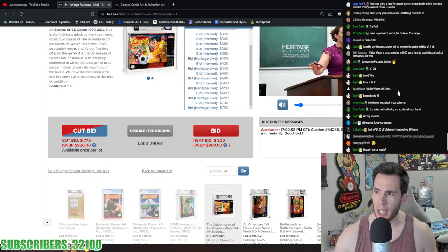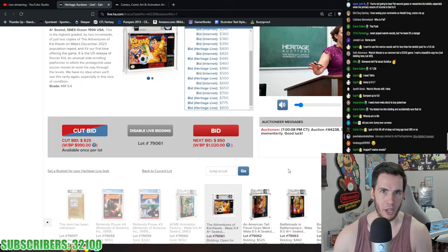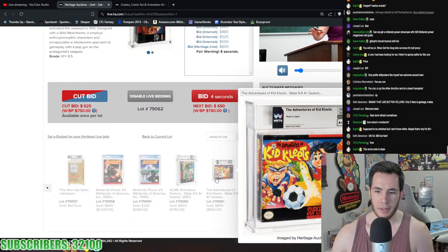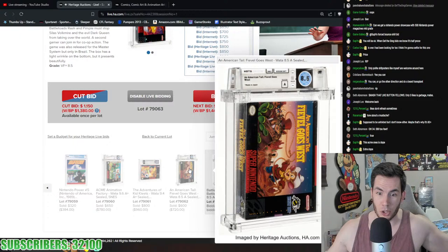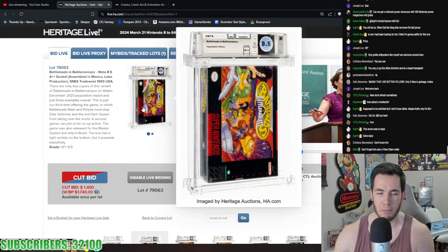Pat the NES Punk is a freaking video game YouTube icon — I'm baffled someone in chat doesn't know who he is. Do you know the Angry Video Game Nerd? Pat and him were like the A and B back in the day. Adventures of Kid Cleats 9.4 A+ — insanely rare — for $960. Acme Animation went for $780. American Tales: Fievel Goes West also very rare Super Nintendo — $720. Into Battletoads & Battlemaniacs 8.5 A+ plus — only two copies on the pop report.